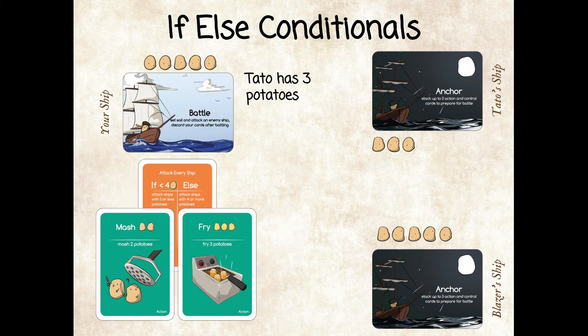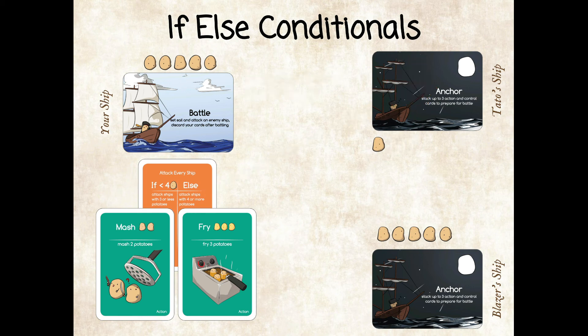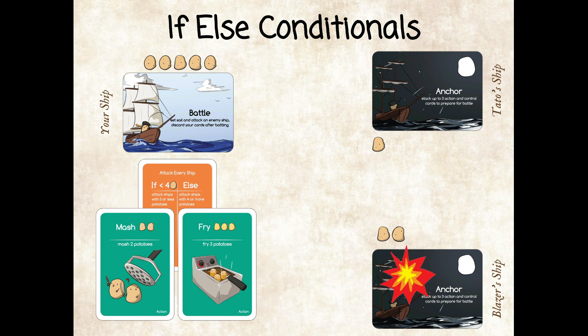As Tato's ship only has three potatoes, his ship takes damage from the mash card. Blazer's ship has more than four potatoes, so his ship gets hit by the second attack and he loses three potatoes from the fry card.